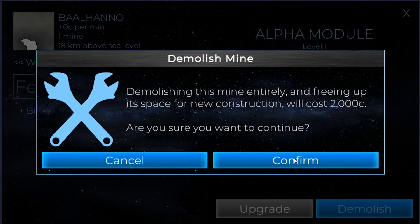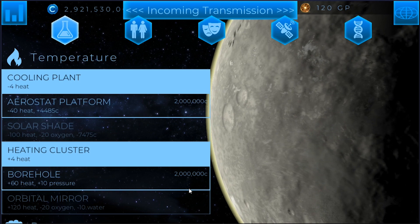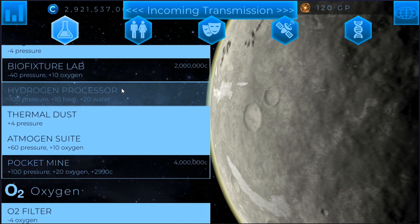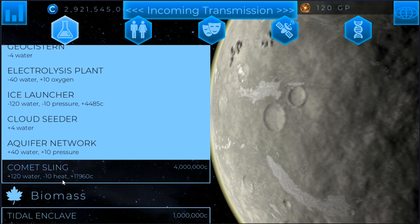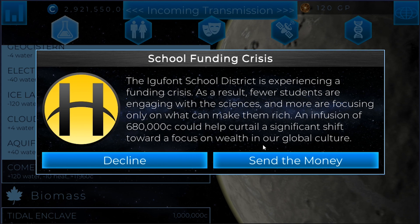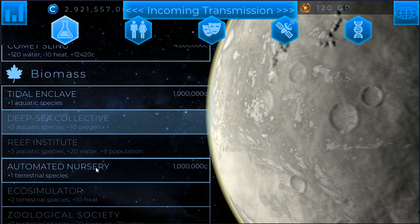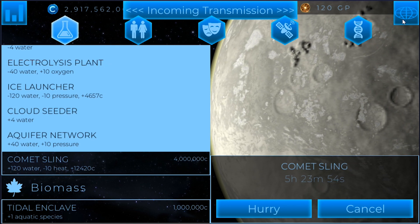We'll need resources for later research purposes — there's still lots of things I need to research. If I wanted to take a risk, I could try to lower heat with the Aerostat platform, which isn't a bad idea because it generates credits. We are going to want to produce a lot of water at some point, so a comet sling might be useful. There was an option for an infusion of 680,000 credits but I'm going to decline that — it can come a little bit later. So why don't we go ahead and research the comet sling for water purposes, since water is going to be one of the hardest things for us to get raised.